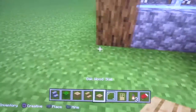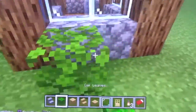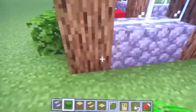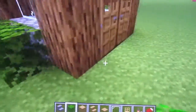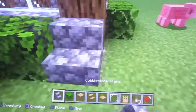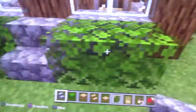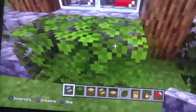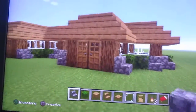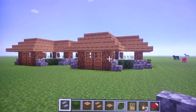Now you take some leaves of your choice and cobblestone stairs. This part is optional, but I do it because it looks really nice — you just place the leaves on the sides of the cobblestone. Then you use the cobblestone stairs on the outside as a bit of a planter, to make it look as if they can grow but not too far. And so there you have it, that's the house and I hope you enjoyed it.